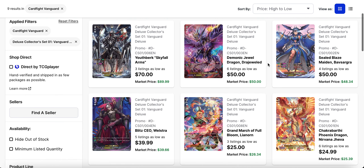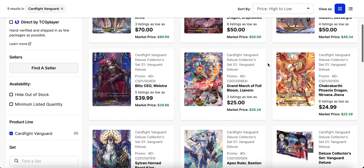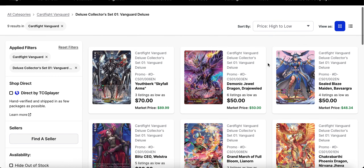Skyfall Arms is currently the most expensive single at seventy dollars to start, with only three listings. I can't imagine there will be too many of these on the market given that it was an exclusive at expo. Dredjeweled and Basagra tie for fifty dollars for their lowest listing right now, while Wellstras is forty dollars. Then you have Leonorn and Jeeva around twenty-five dollars apiece, and then Magnolia grade three and Bastion grade three both around ten dollars, but Bastion is not going anywhere.